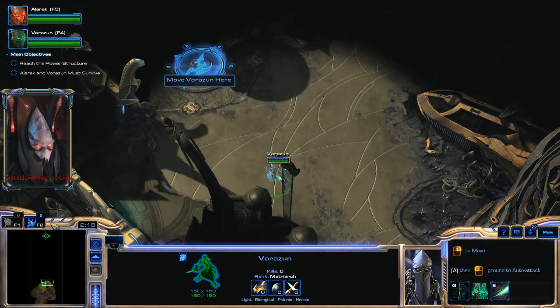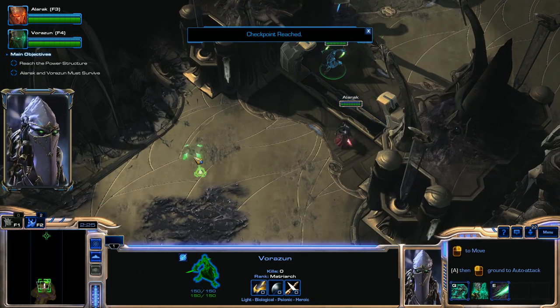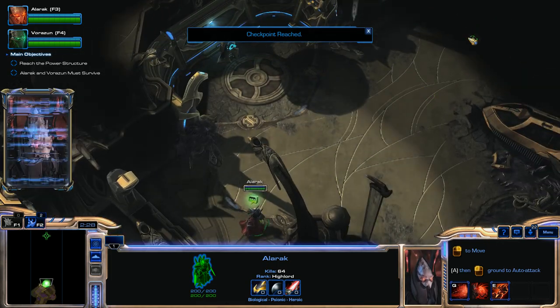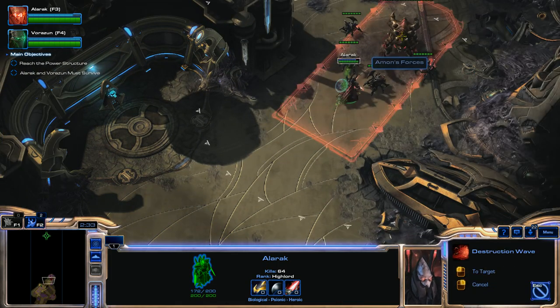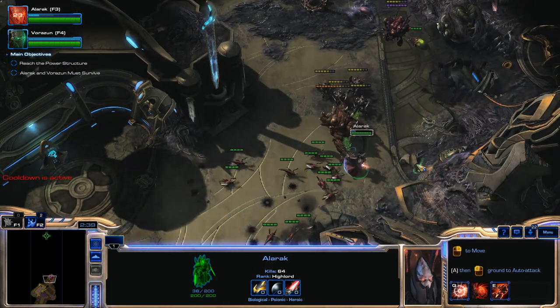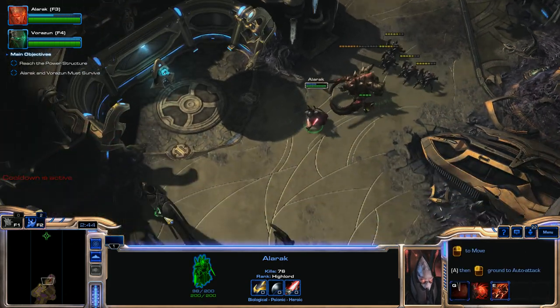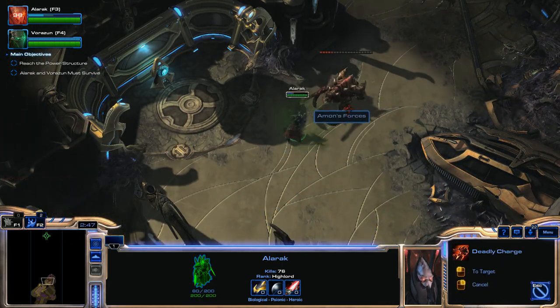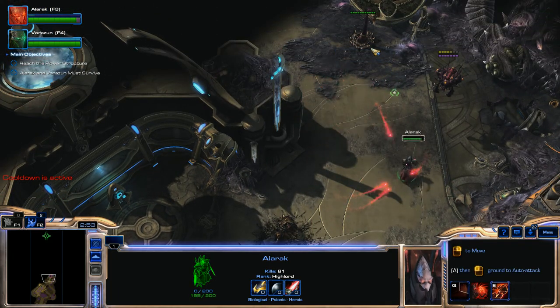We're going to go into the Blue Zone. I'm going to move Vorazin back here so no units attack her, then move Alarak forward. I'll Deadly Charge this Ultralisk and Destruction Wave the Roaches. Destruction Wave again to kill those Zerglings so we don't get surrounded. Dodge away from that Baneling, use another Destruction Wave, and a Deadly Charge on this Ultralisk. Then another Destruction Wave.